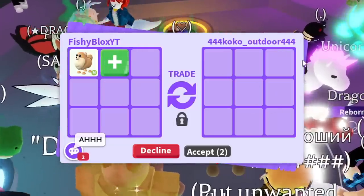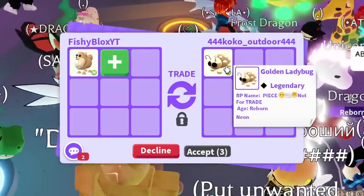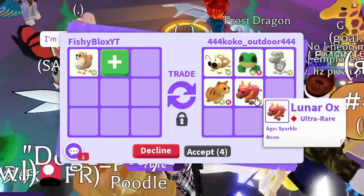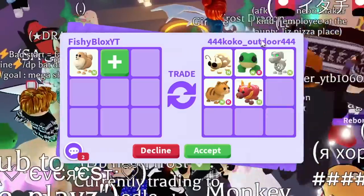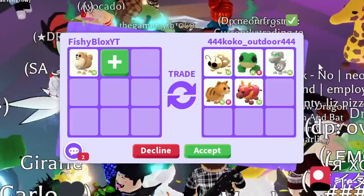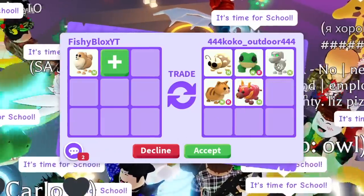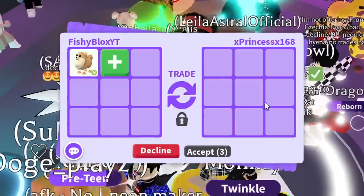On to the next trade — we have the pomeranian and we're trading cocoa. Let's see their offer: a neon ride golden ladybug, a neon ride frog, a neon halloween white skeleton dog, a neon ginger cat, and a neon lunar ox. Five neon pets, but a lot of these are super easy to get. The best one here is the golden ladybug but I don't think I'd do it for just that, so I'm gonna have to pass.